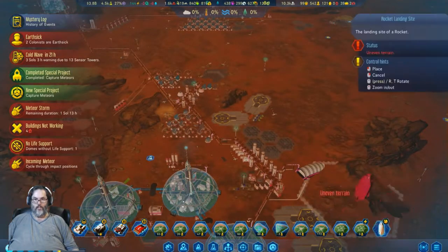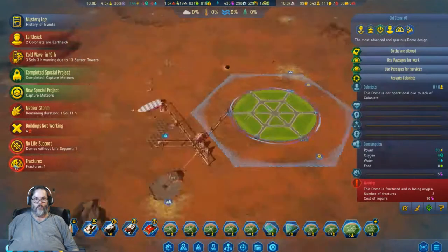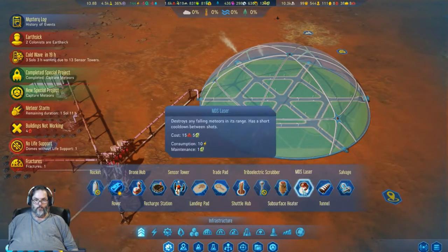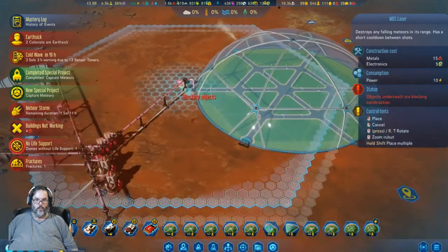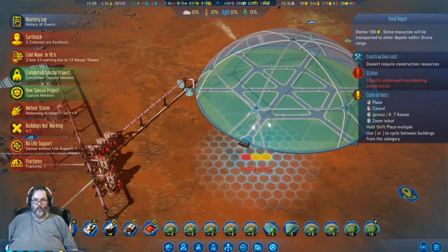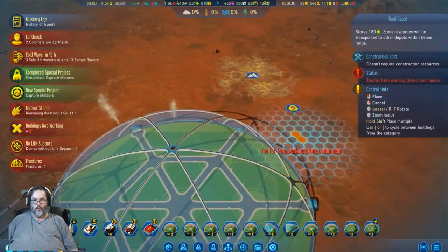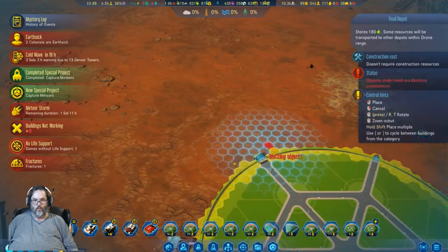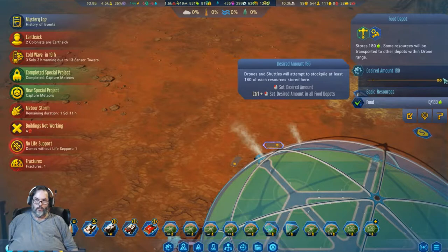Okay, we're gonna land you right there. Oh crap, we got a fractured dome. All right, hmm, you know what — I didn't build... pretty sure I got these, yes I do. All right, well we're gonna drop you and you, and while I'm out here thinking about it, we'll go with you and you. We're gonna up those to full, thank you.